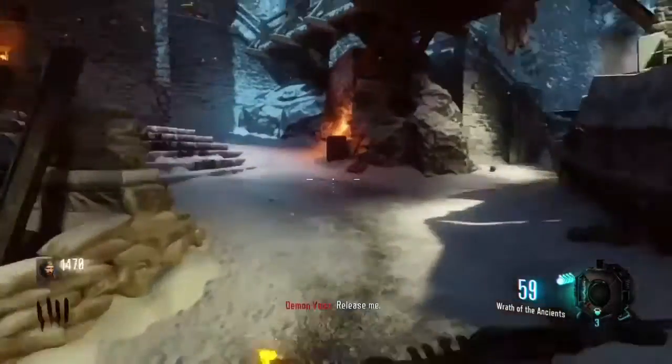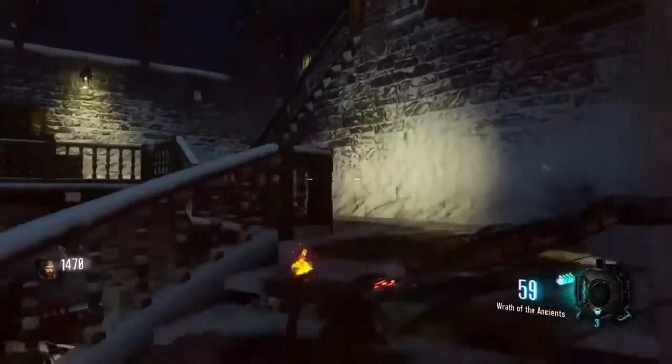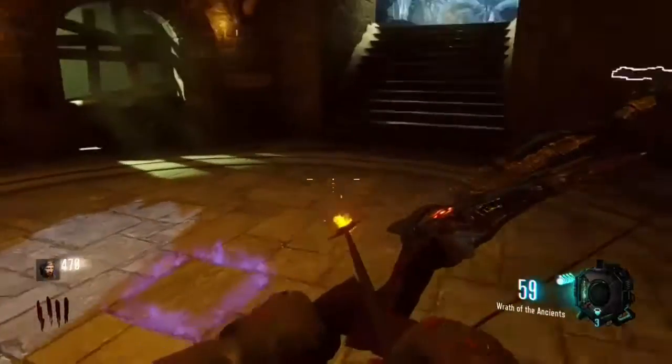You're going to have someone say 'release me,' and that's what we're going to go do. I just skip over to me opening the door — this is the door that you need to open, which is above in upper courtyard.